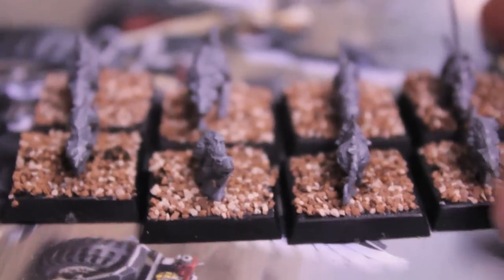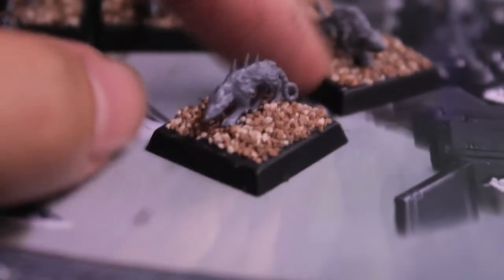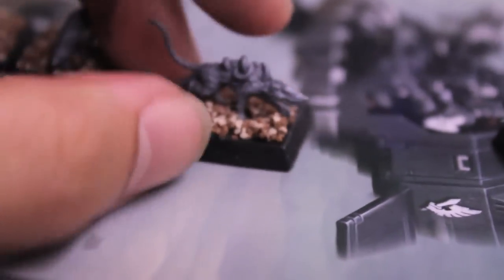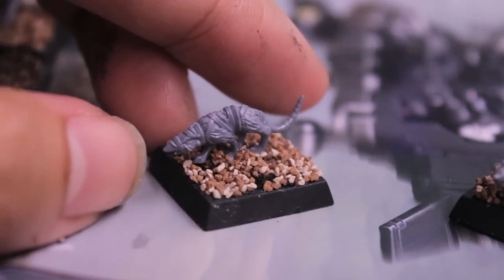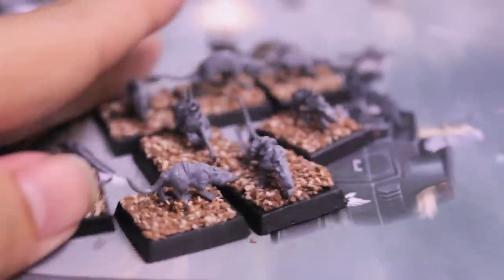With the Doom Wheel set, you get nine of these giant rats. I decided to put eight of them on the bases because one of them was too small. Here's a little look at their detail — these guys are great because they're all individually different. There's one with spikes, a regular looking giant rat, a really gross one with two tails and tentacle-looking things coming out of its body, and one all wrapped up like a little mummy rat. If you have two Doom Wheels in your army, you'll have enough to make a little unit of 16 giant rats — all you need is the rat handlers.